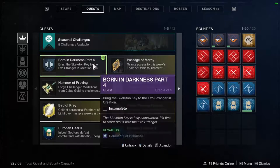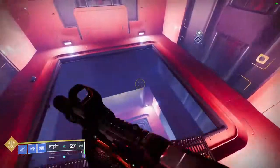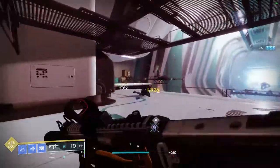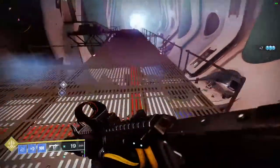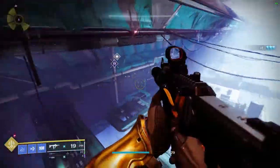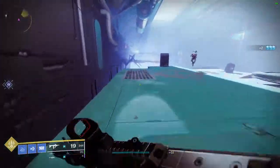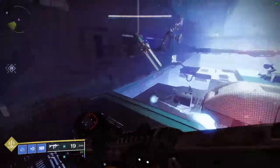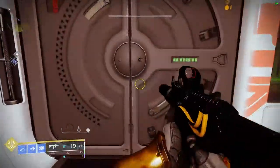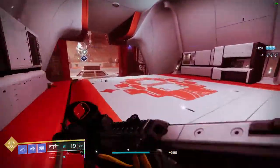After defeating the platoon, the next step is to give the skeleton key to the Exo Stranger, who is located within the Creation itself, so you don't have to go too far. Simply follow the waypoint — you're going to go straight from here and drop down. You can essentially skip all the enemies.